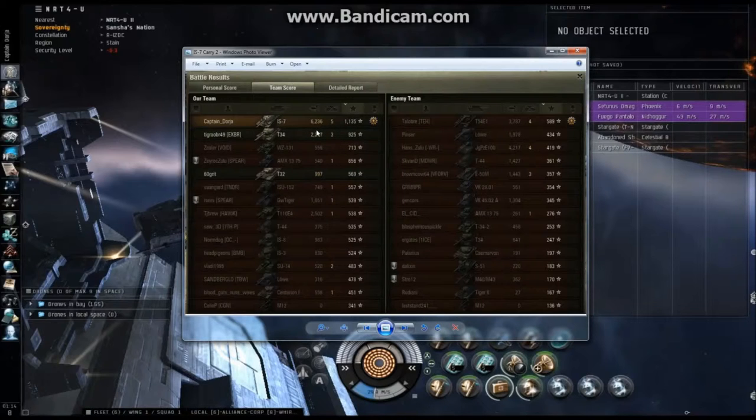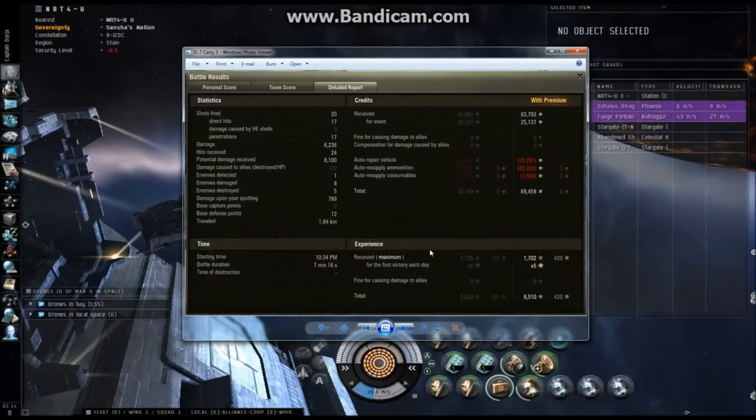Obviously top experience — I did more than three times the damage of the next closest guy. Even with the experience multiplier for shooting at higher-tier vehicles, I blew these guys out of the water on experience. 20 shots fired, 17 hits, 17 pens, 6,000 damage — received 24 hits for a potential damage of 8,100. The IS-7 with only 2,100 health, people say it doesn't have a lot of resiliency — well, I just managed to sustain 8,000 damage, so I think the IS-7 is quite resilient. It's just that when it gets flanked, it's in a lot of trouble. Managed to make a profit of 69,000 credits: 15,000 for repairs, 22,000 for ammo, 1,500 for consumables. Pretty good — I'll definitely take that.